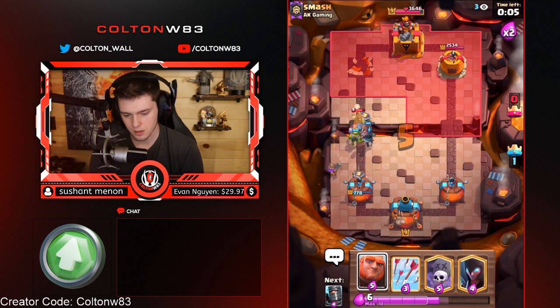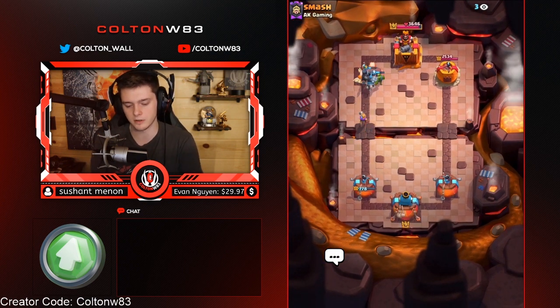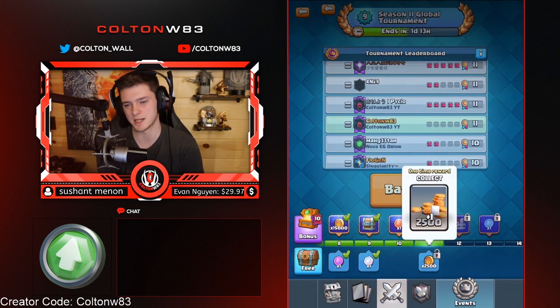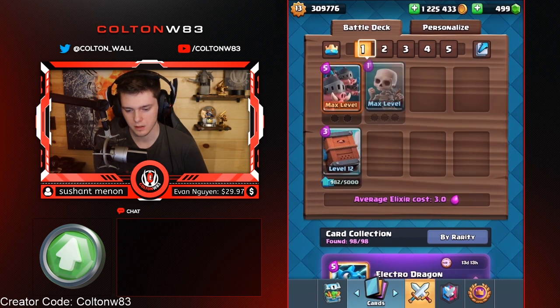In Double Elixir his Magic Archers could have been okay, but he just went a little bit crazy in Single Elixir. Even the one he did go for in Double — I don't like it. Because he's going aggressive and has a Dark Prince he just played, and then Heal Spirit behind it, and then Magic Archering at the bridge — it's not like it's a Counter Push where he's up an Elixir. You shouldn't be using a Magic Archer on your opponent's Dark Prince or Night Witch. He was just a little bit overaggressive and putting himself behind a lot.